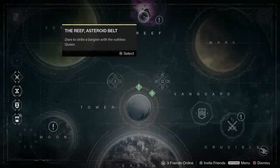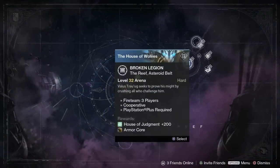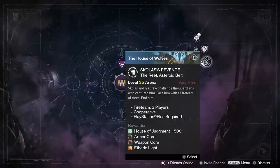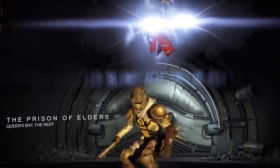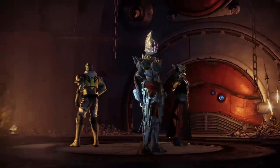Hello and welcome to the Prison of Elders, the PvE endgame content for the House of Wolves. Prison of Elders can be accessed by going to the Reef in the Director menu. There are 4 difficulties available: level 28, 32, 34, and 35. What you'll be seeing in this video is mostly the level 34 version.